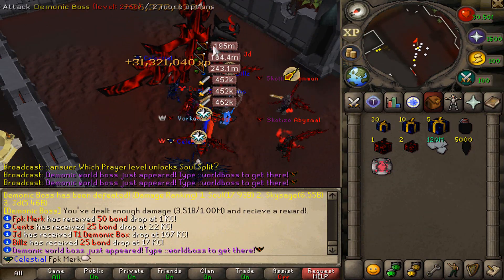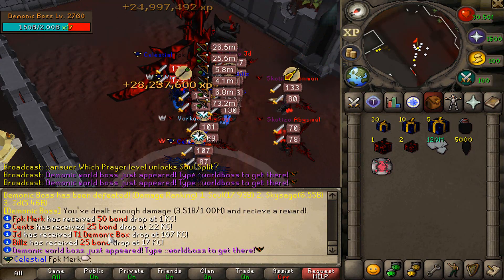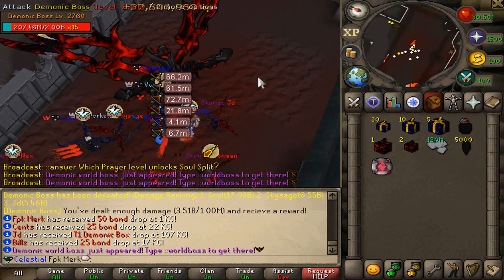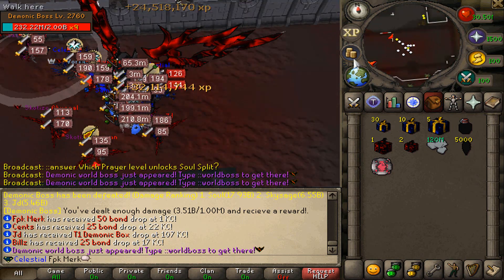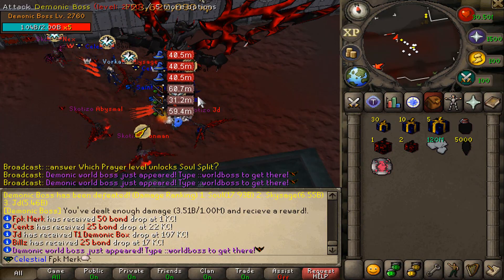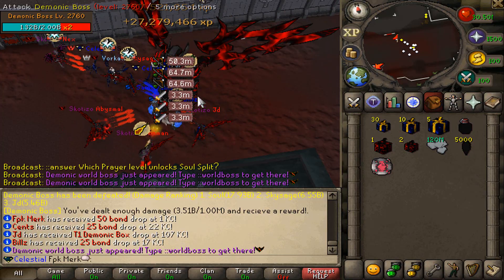There is actually another one as well. Somebody also got a Demonic Box, 25 bond, 25 bond — yeah, 225 bonds total. We did get a 50 bond however. That's how this amazing World Boss is looking. We are also giving away a Battle Pass as well as 5 Tier 2 Celestial Boxes and 2 Tier 3 Celestial Boxes, so definitely make sure to be entered in this massive giveaway — we are giving away a lot of money in today's episode.